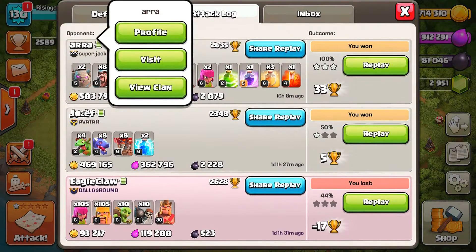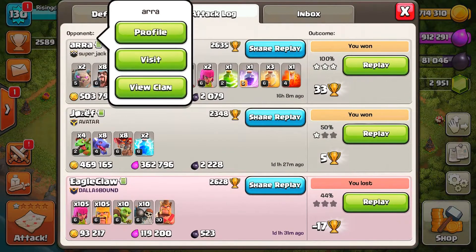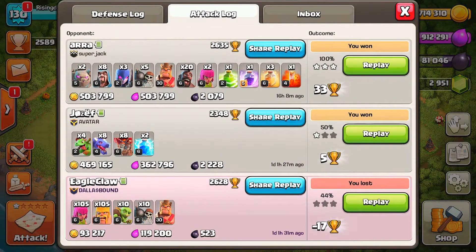This is going to be the town hall 9 army. If you want to copy this army just take a screenshot of the screen right now. The army consists of two golems, eight wizards, three witches, five wall breakers, and the rest fill up with hog riders. Put archers in the remaining spots. You could also take a single extra wall breaker but it's not all that necessary. You can also have your barbarian king and archer queen.